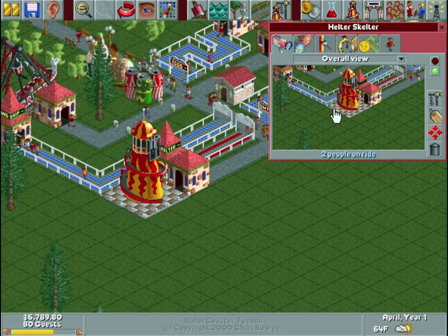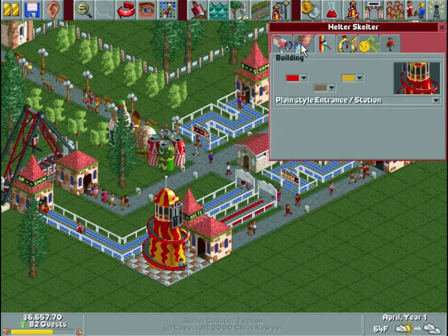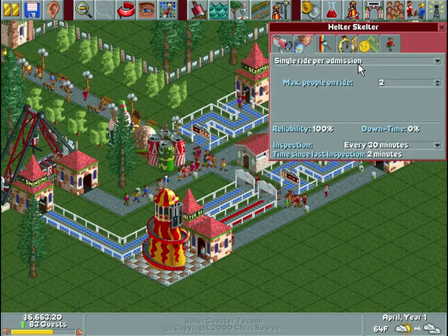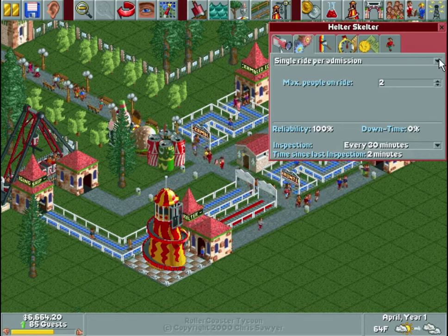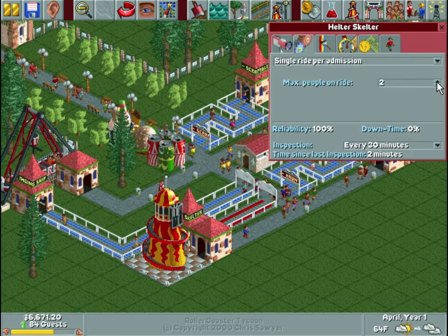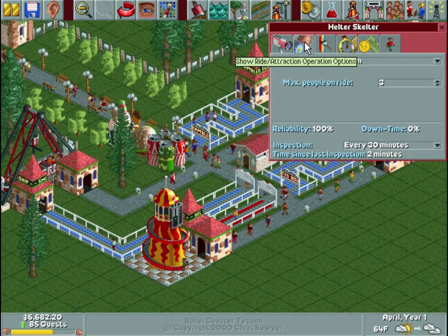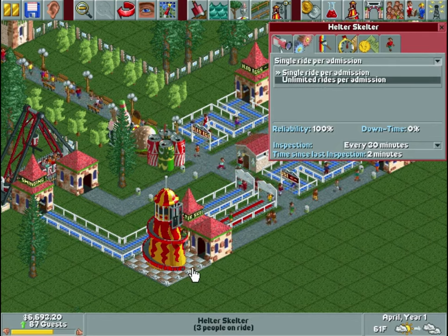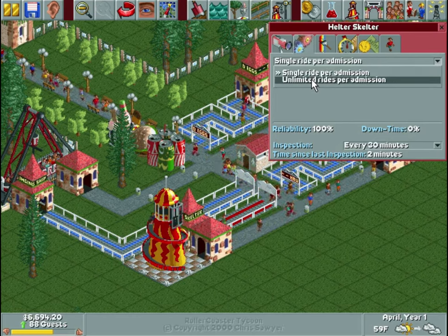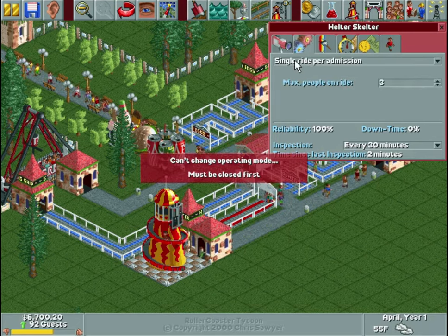The reason I got back into this game is I was on my phone the other day, bored and tired of mobile games. I went to the app store and found a Rollercoaster Tycoon Touch game, and I remembered how much I loved this game, so I decided to see if I could get it for Windows 10 — sure enough, they had it. On the ride operations tab for something like a child's slide, you can do single ride per admission or unlimited rides per admission. I'm not going to do unlimited — I'm a stickler for money, so they stay at single rides. You can also set maximum people on the ride to make the line move faster.